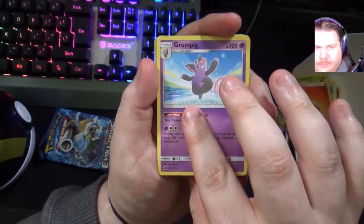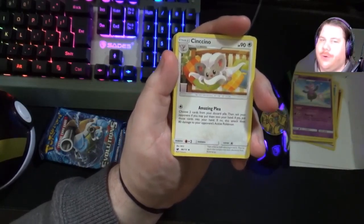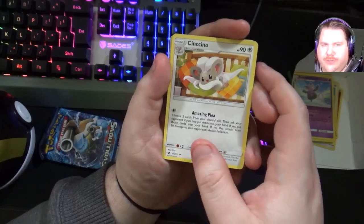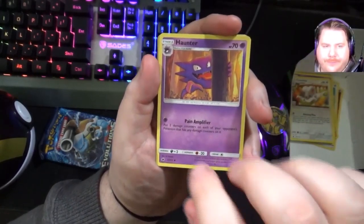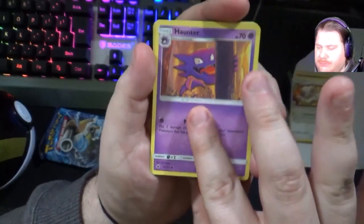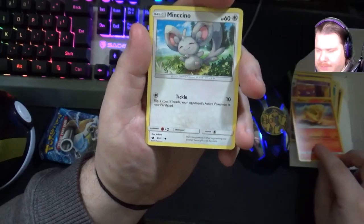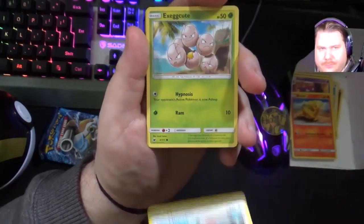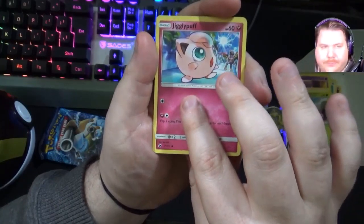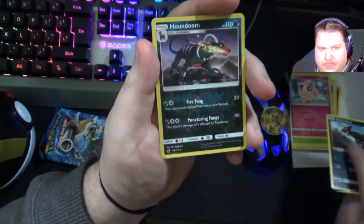Grumpig. I should move my camera - I was saying that last pack opening because this is recorded right after - I should just move my camera because I'm not in shot. Cinccino. Macchiato hunter. Paint Amplifier - put two damage counters on each of your opponent's Pokemon that has any damage, okay. Nummel. Minccino. Exeggutor - whatever. Jigglypuff. Houndour.